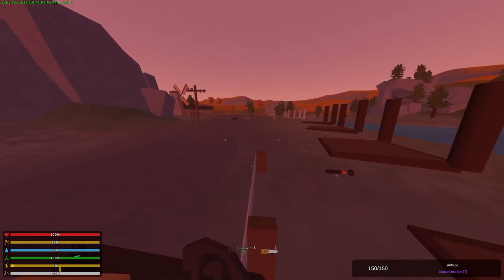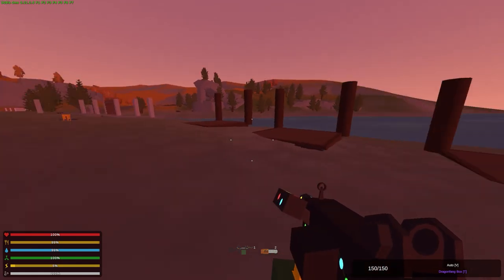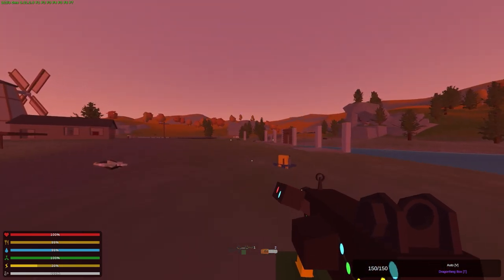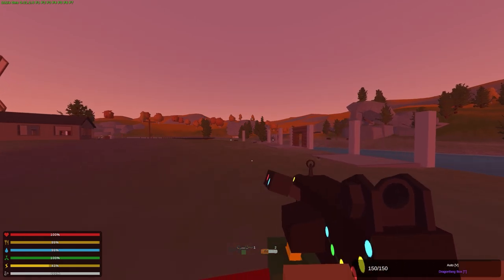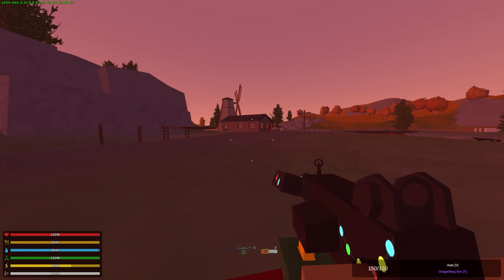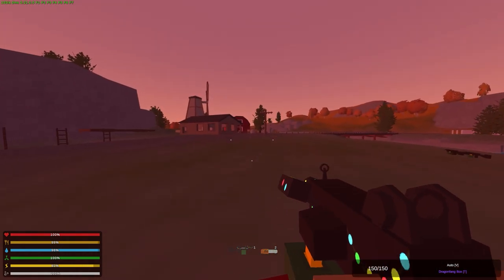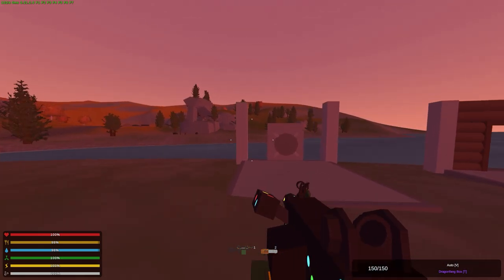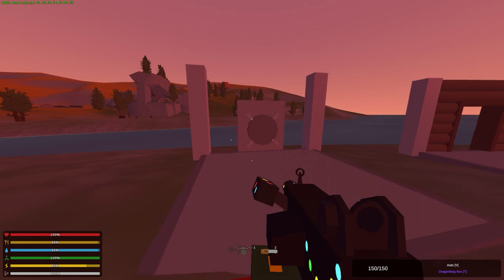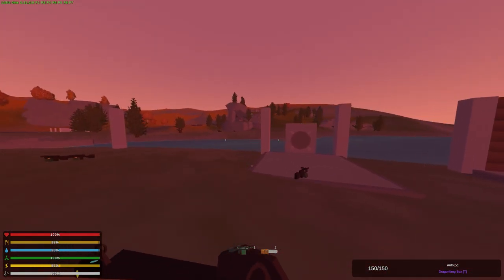So what did we learn today? First, if you're attacking a wooden base with a dragon fang, target the door first — unless you can blow through the roof and take out multiple rooms at once. Also, if you're raiding a metal base, you better have a dragon fang, because it's going to take three charges per wall and three charges per vault door. Without a dragon fang to finish off that last 10%, you'll have to use three full charges per door, which is absolutely ridiculous.